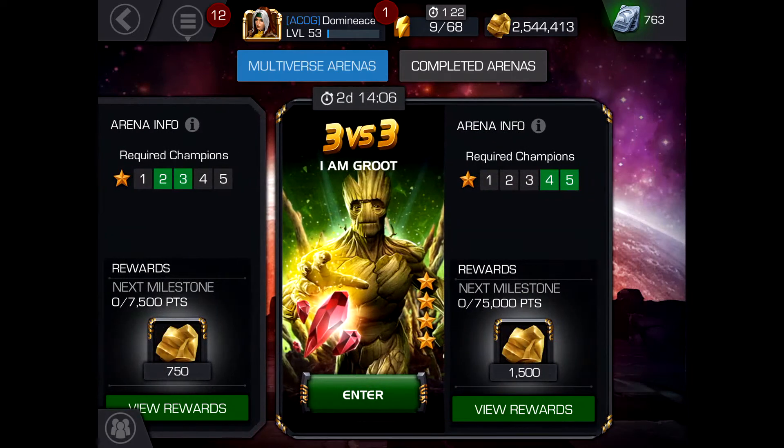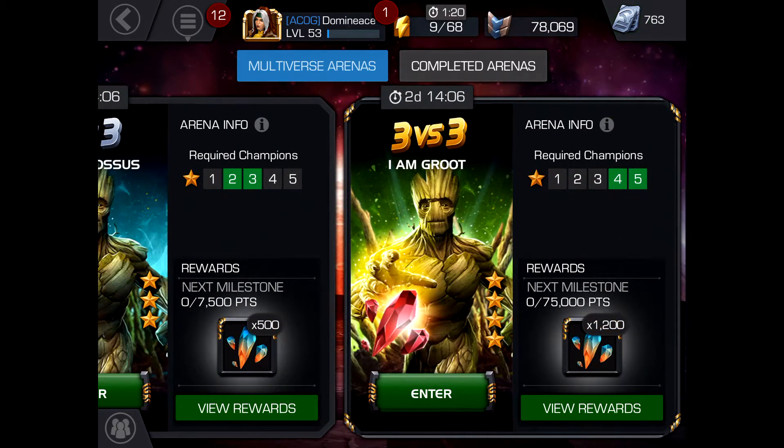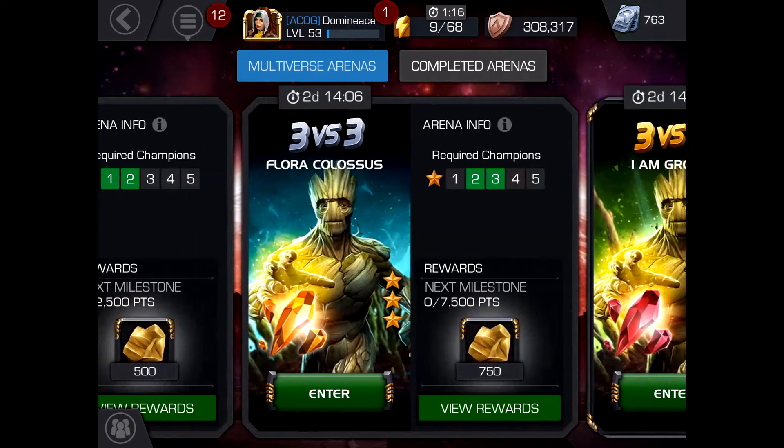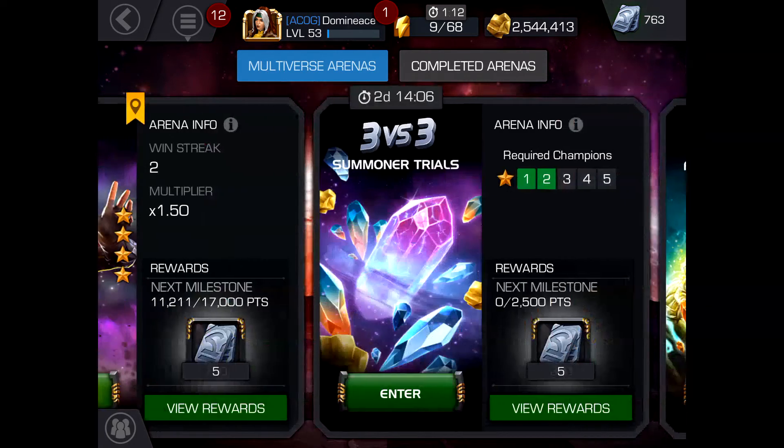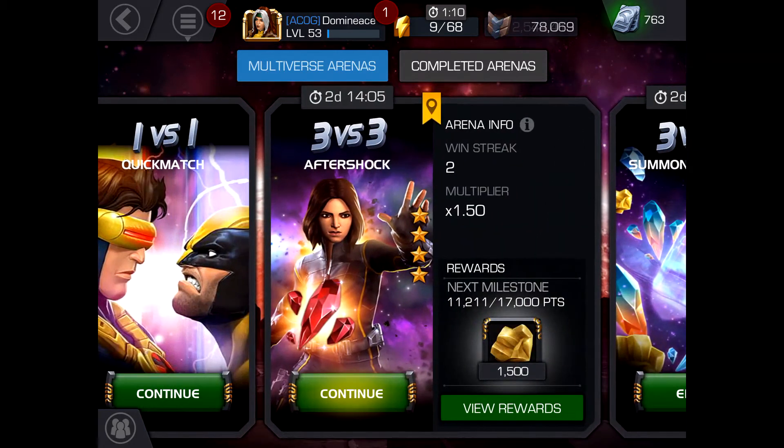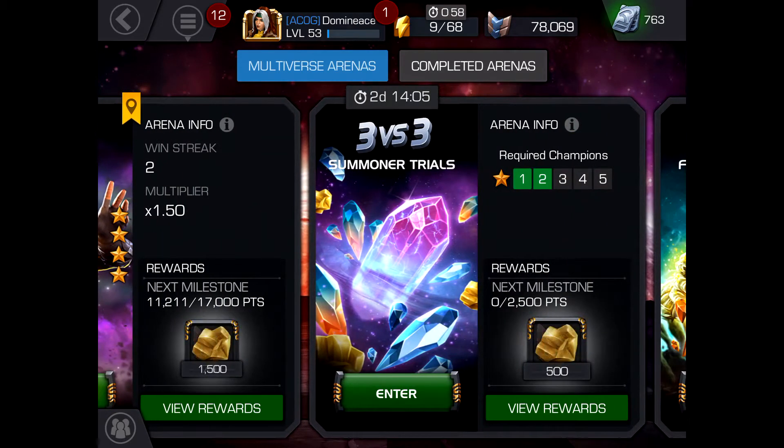The first arena is called the featured four-star, which you can see here. You also have a three-star featured arena with the same featured hero as a three-star. Lastly, you have the four-star basic, which makes available a four-star version of a previously featured hero — in this case, Quake.